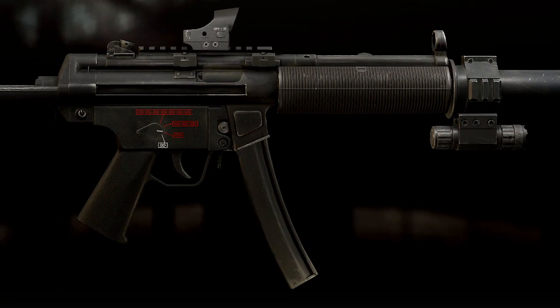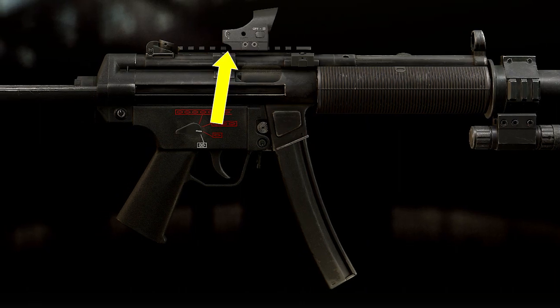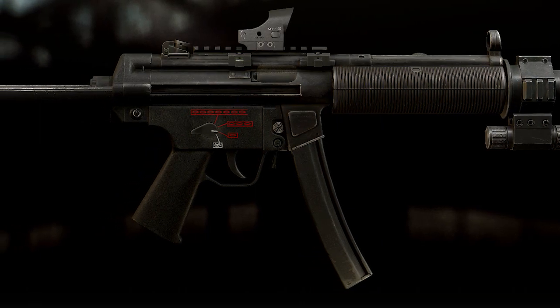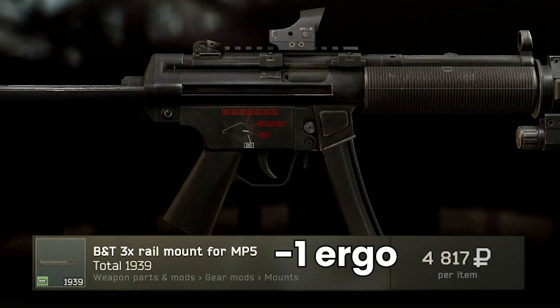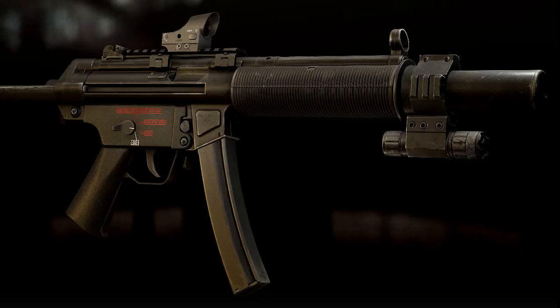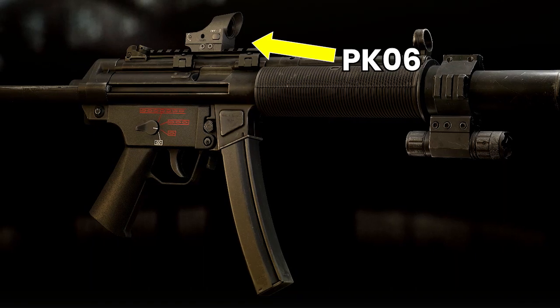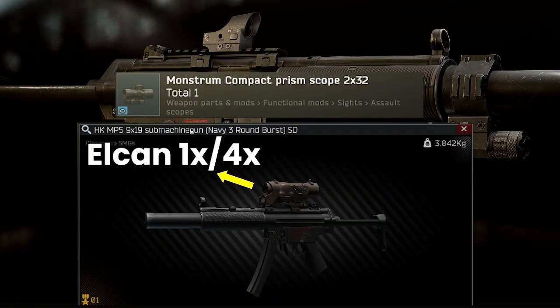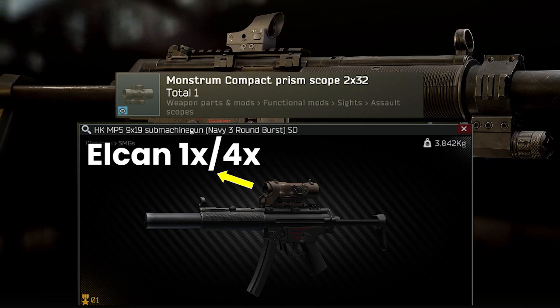The only things we can add to the SD are a laser using the ring mount that attaches directly to the suppressor, and a mount for a scope on top like the normal MP5. There are two mounts, but they're very similar — the cheap one loses you an ergo point and the optics sit higher, so the expensive one does feel nicer to use. For scopes you can use whatever you want, but I've been flitting between the PK-06 or the Pilad Weaver for close range, and the Monstrum 2x or the Elcan 1x4 for a bit more flexibility in longer-range engagements.